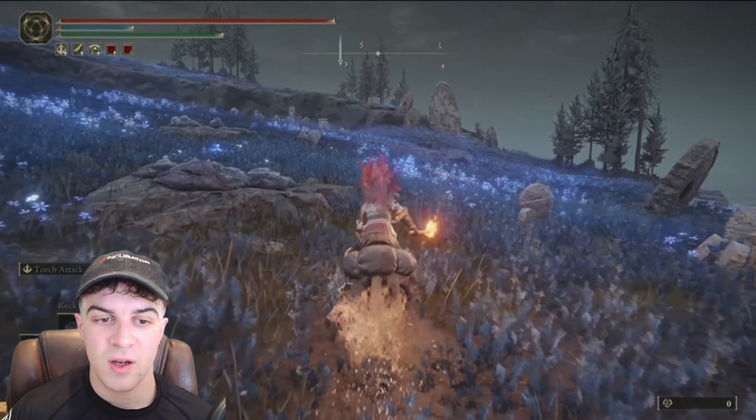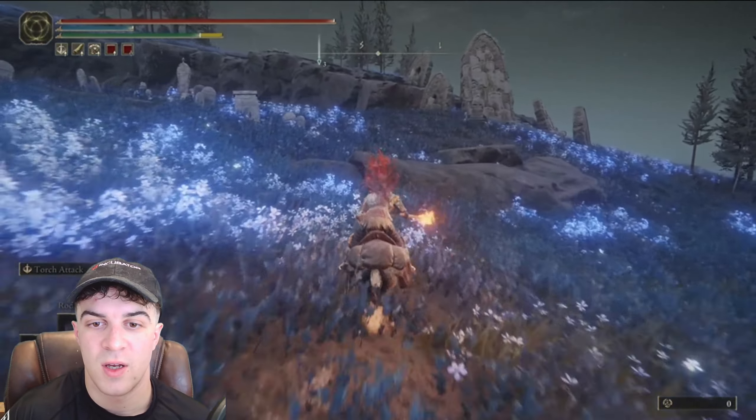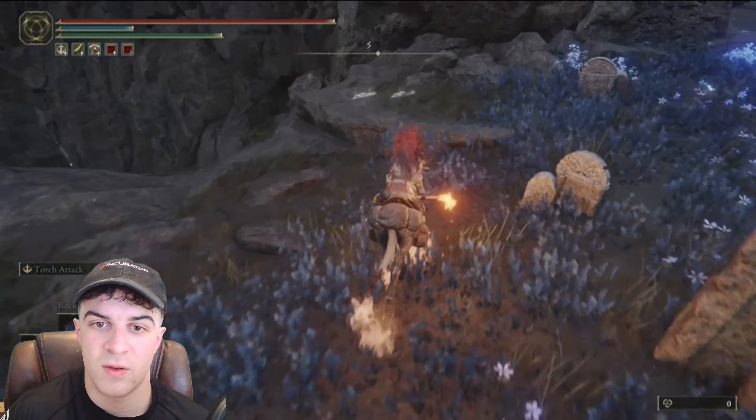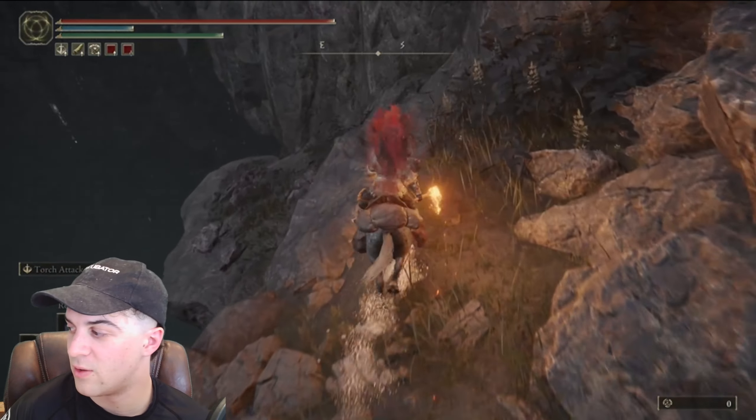This is basically where it is and we're going to go ahead and parkour down into it. It's actually quite easy to do — you can do it on your horse, which I'd probably recommend. You want to start off around this corner here and then you can just go platform by platform down until you get into it.